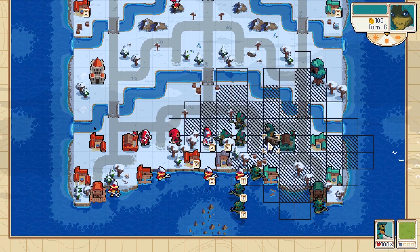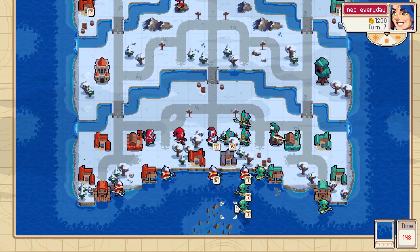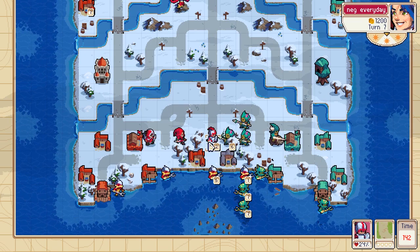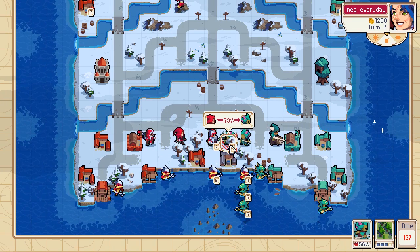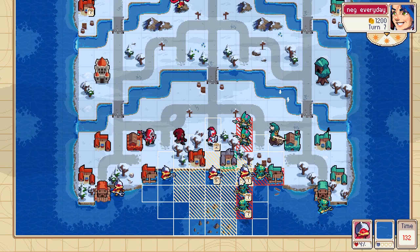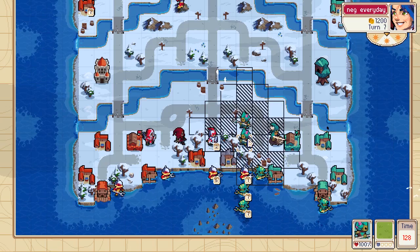He builds a knight. Fair move — good against merfolk; I have to remember that. Right now I don't have to commit, but I just need to take as many shots as I can with the archer.